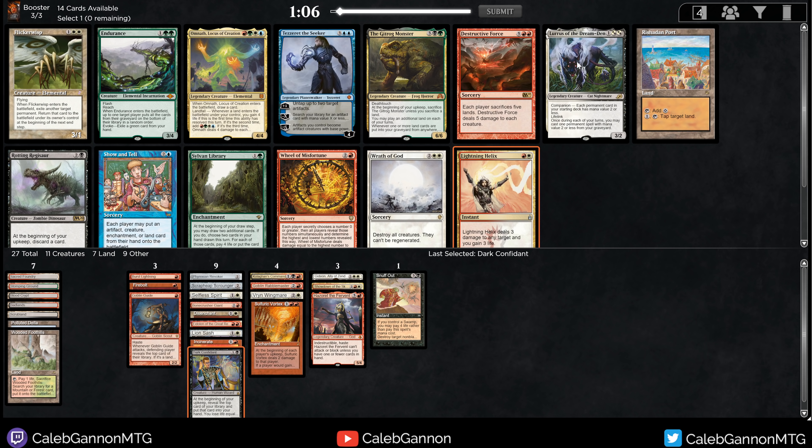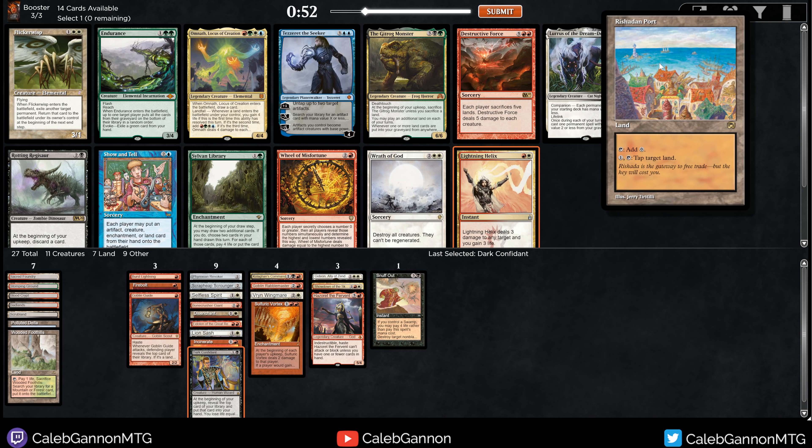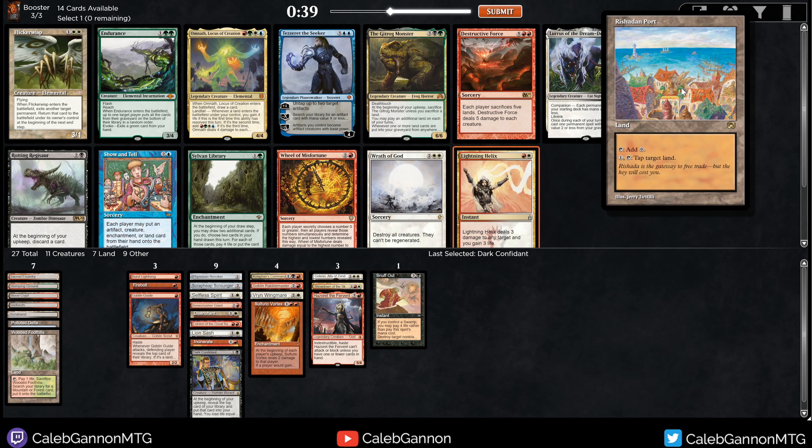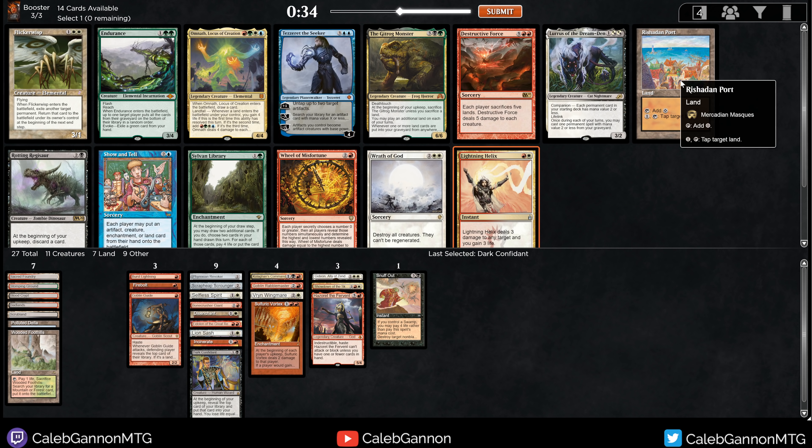Lightning Helix, Rishadan Port, Lurrus. I think Lightning Helix has a chance to come around. I love Rishadan Port, but due to the constraints I've put on myself — this is the benefit of going mono-red — you can fit colorless non-basic lands in your mana base and be disruptive that way. I'm not really gaining too much advantage by going more colors, except for the fun factor, which is an important factor. But now I don't get access to Rishadan Port, which is one of the best cards you could ask for in a mono-red deck. It's better than Wasteland, obviously worse than Strip Mine but somewhat comparable.